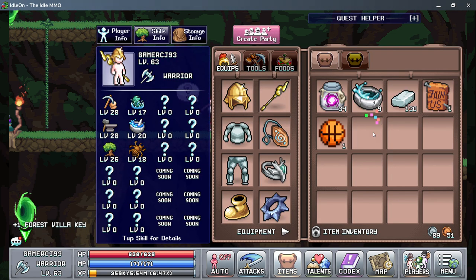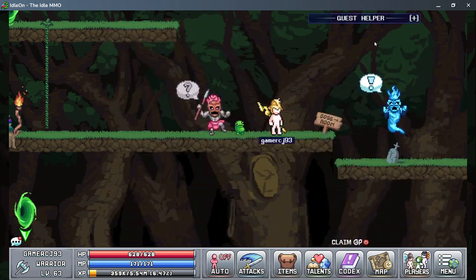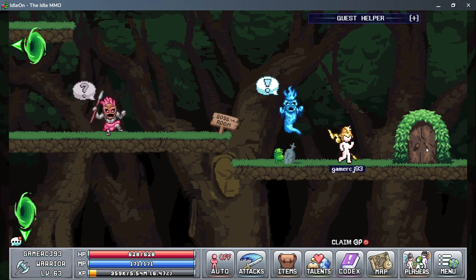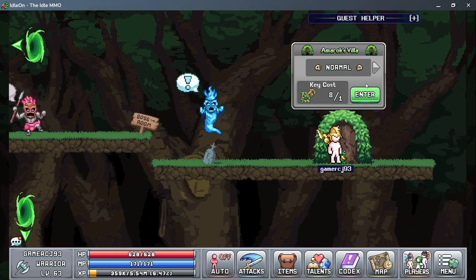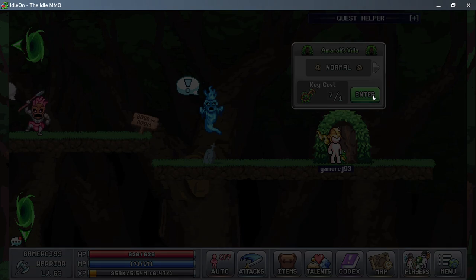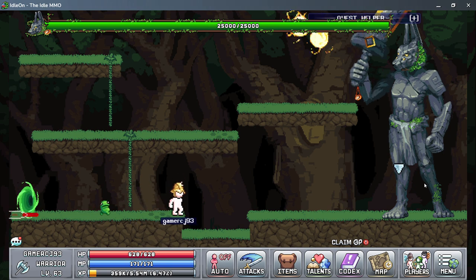With boss tokens, you go here and can enter. You can set the difficulty level. I'm just going to do normal. Emrak is the boss of this world.